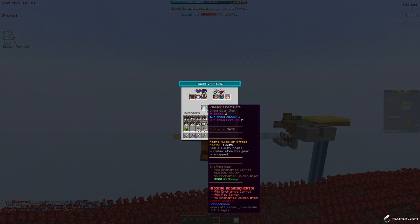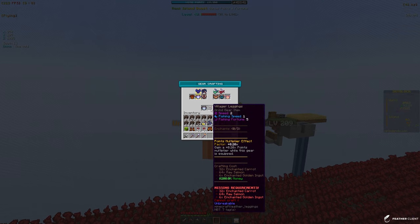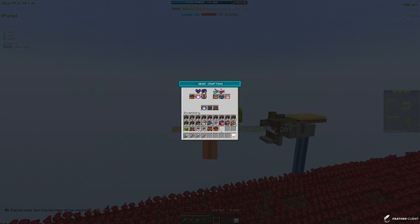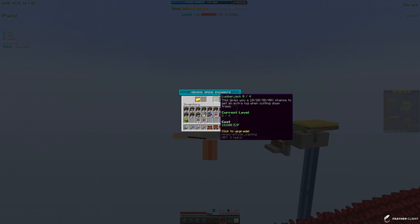We got to level 40, so let's check out the recipe for villager armor. We're going to need 48 enchanted carrots, 96 royal salmon, and 9 enchanted golden ingots, which might take a while. The villager armor gives speed, fishing speed, and fishing fortune, but the farming set is probably better since it has farming fortune which gives us more nether wart and more money.